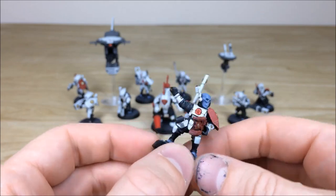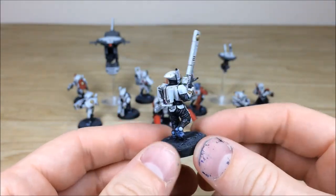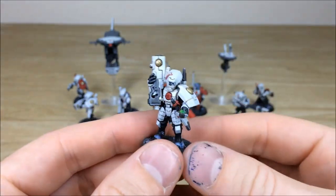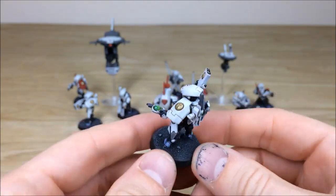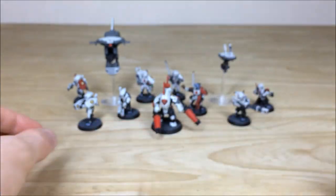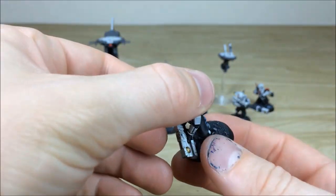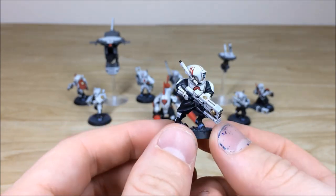We'll pull forward some of the guys from the back so you can have a look at the overall finish on all the models. Here's one just looking at his scanner. Another dude in a really cool pose with his rifle held up — a Breacher with a scanner there as well to perform different functions in Kill Team. Then we've got another Breacher with a carbine, looks like he's about to shoot someone, and here's a Pathfinder and another Fire Warrior.